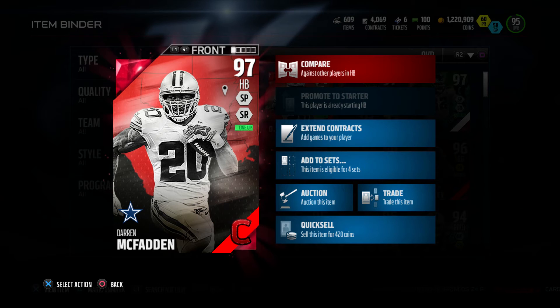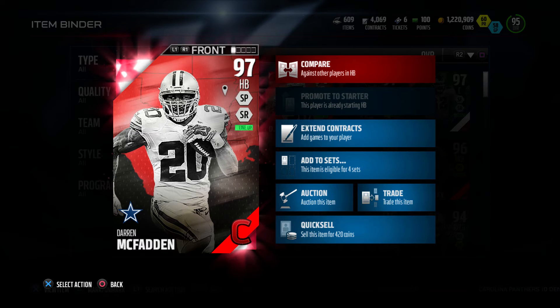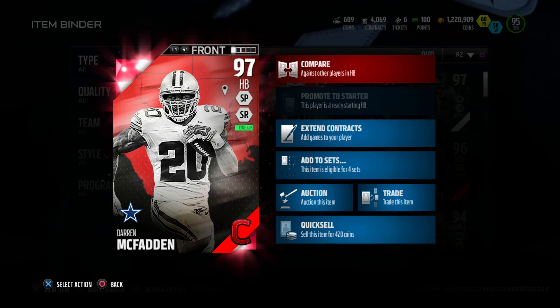Yo, what's going on my 2 family and welcome back to another video. How you guys doing? Hopefully you guys are doing great. Today I bring you guys a play review of 97 overall halfback Campus Hero edition Darren McFadden. Beastly card.